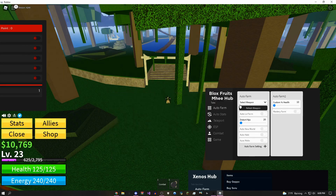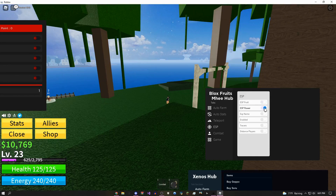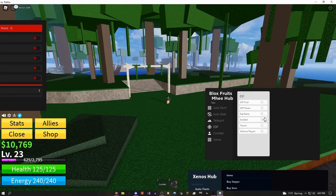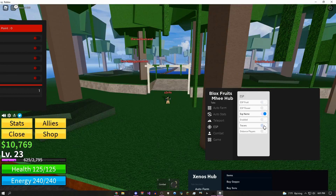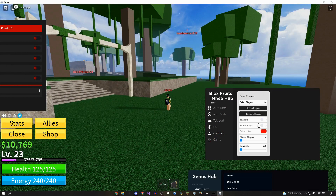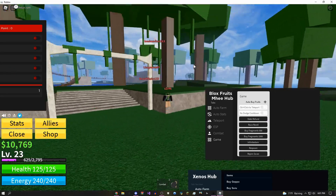Me Hub has basically the same auto farm as the other two GUIs. It does have a pretty good ESP — you can ESP fruits in the map, ESP flowers, and ESP players' names. You can enable the fruit ESP and there are tracers that draw a line to the players. You can also farm combat by killing people in the map.